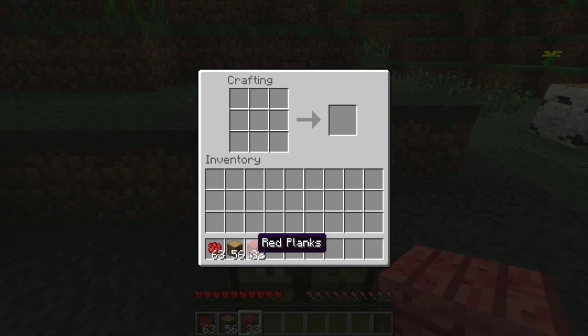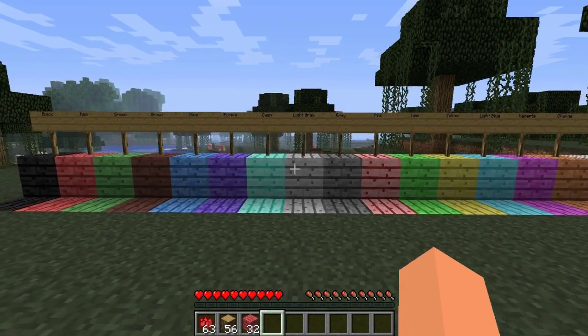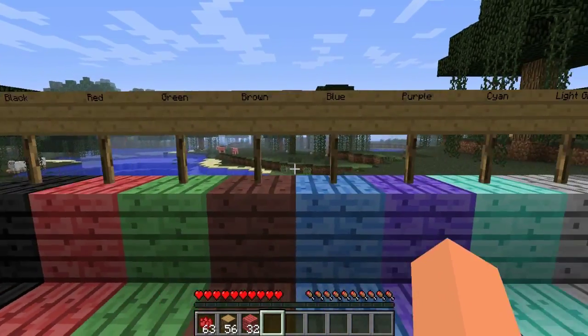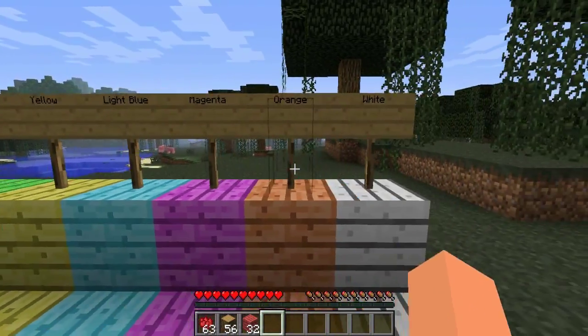Let's go over here and show you all the colored planks. There's a total of 16 in all. They're pretty much the same as colored wool as far as the colors go. We have black, red, green, brown, blue, purple, cyan, light gray, gray, pink, lime, yellow, light blue, magenta, orange, and white.